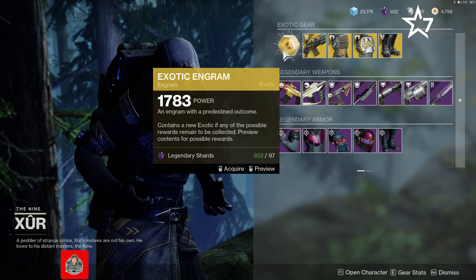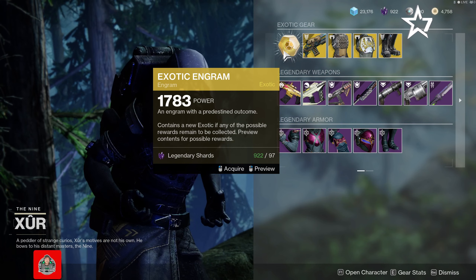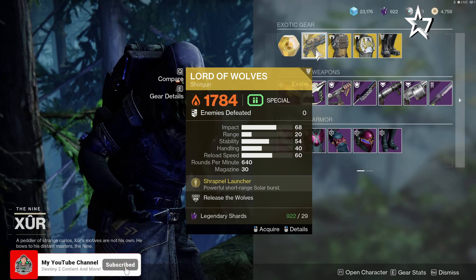This week, as always, Xur has his exotic engram you can purchase for 97 legendary shards or one exotic cipher. That's why I always suggest completing that Xenology quest throughout the week so you can use it the following week.